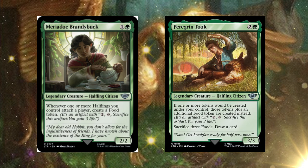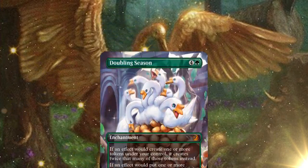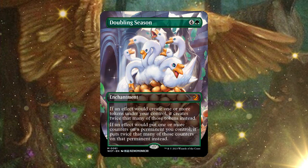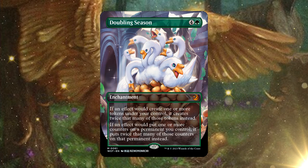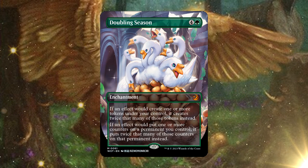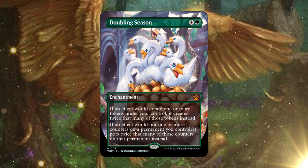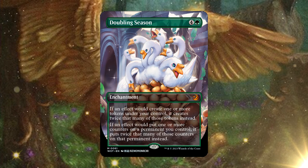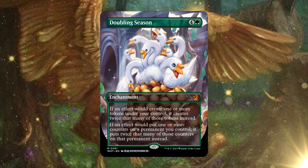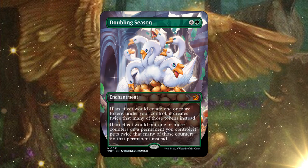This is a big requirement for the deck: you need to get Doubling Season — specifically the one with the Goose Hydra in the art, for obvious reasons. It feels like they matched this together with the Goose Hydra. Your Goose Hydra will enter the battlefield with double the +1/+1 counters, and you'll double the food tokens put on the battlefield as well. This is a slam dunk in the deck. There are also many other token doublers and +1/+1 counter doublers in the deck — the full decklist is down below.